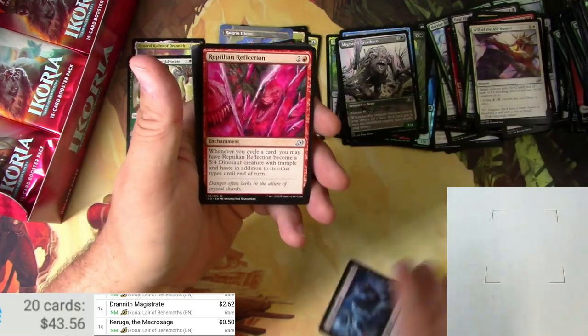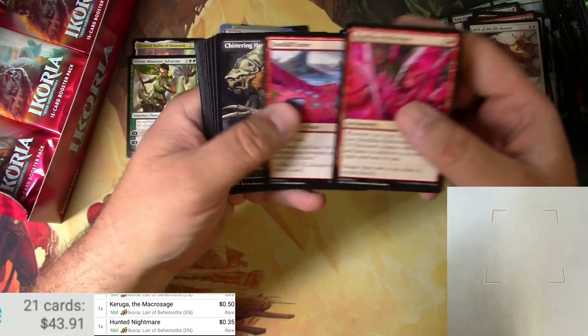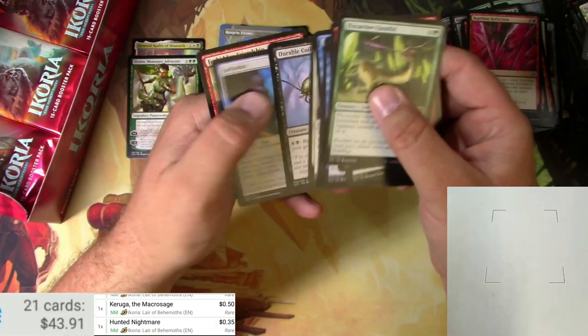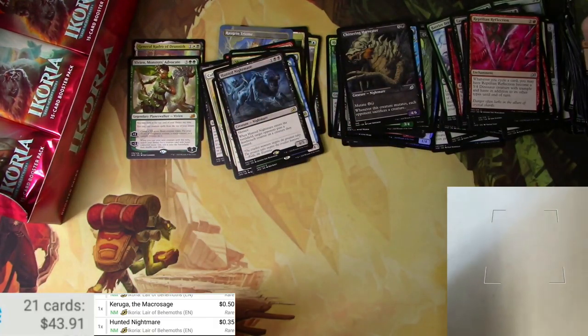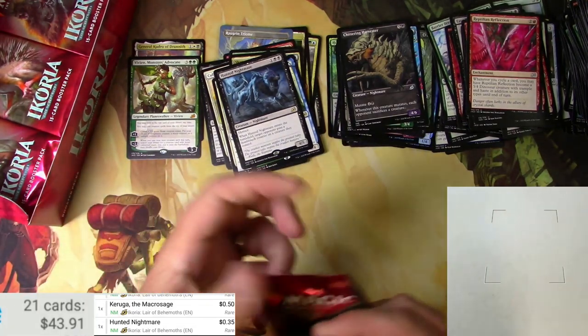Token, Tranquil Cove, Hunted Nightmare — very nice. Chittering Harvester — and that's probably it then. You don't too often get two showcases in one pack, but it does happen.